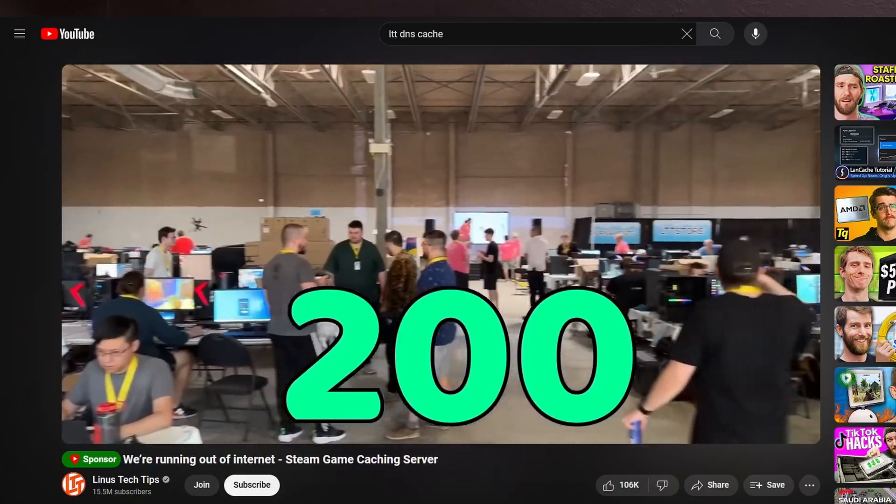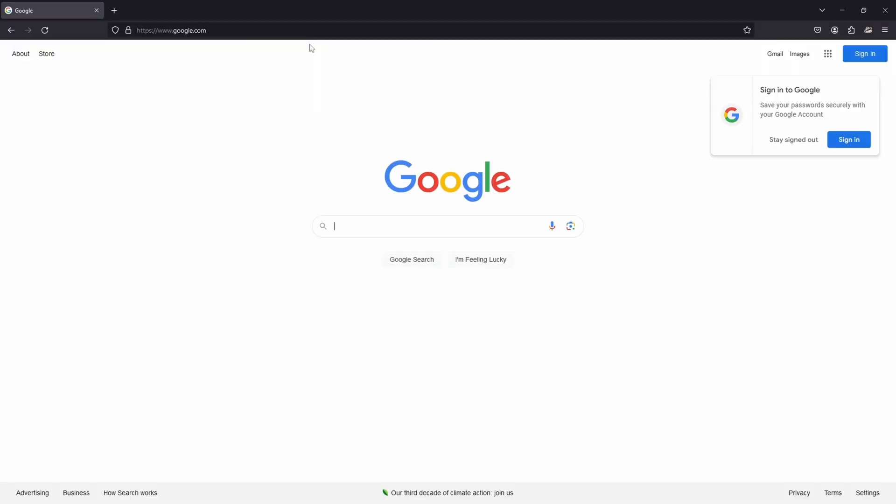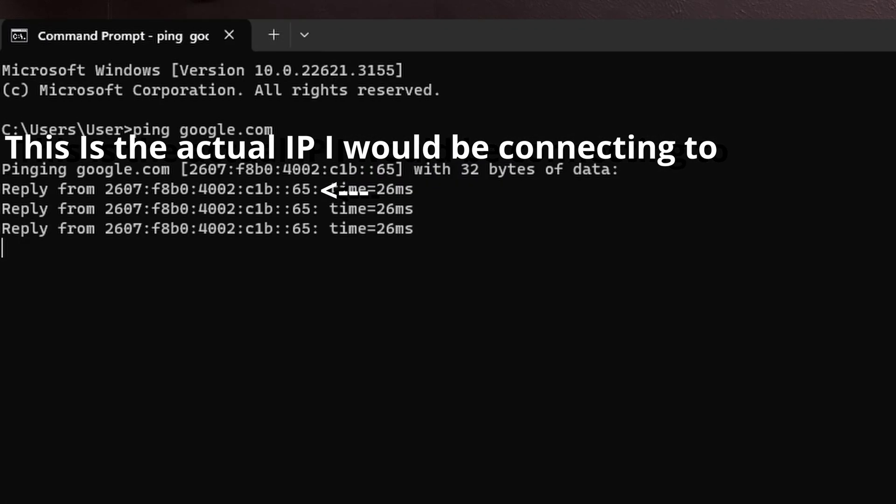What inspired me to make this project was something called a DNS caching server, featured not too long ago on the Linus Tech Tips channel. In short, the DNS, or domain name server, functions as a basic phone book for computers, which takes the address you type into the search bar — say google.com — and translates it to an IP that a computer can read, allowing you to connect to the server you need.